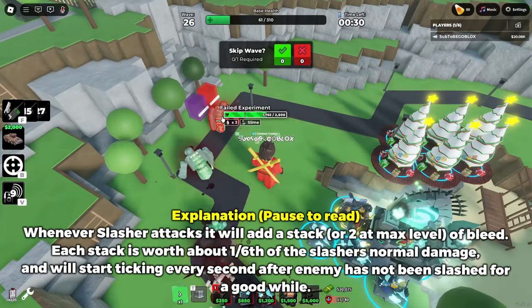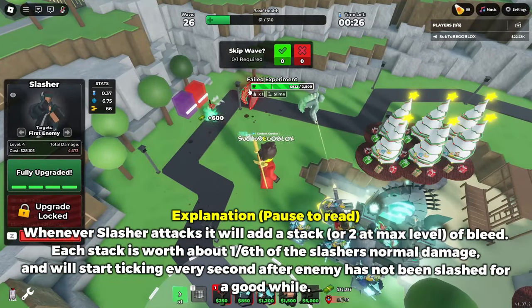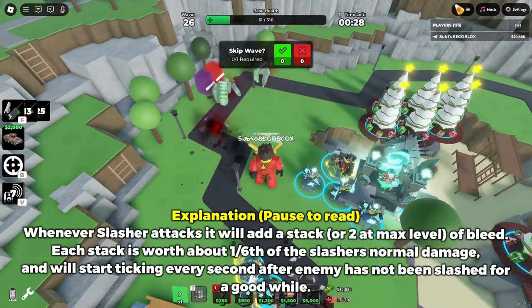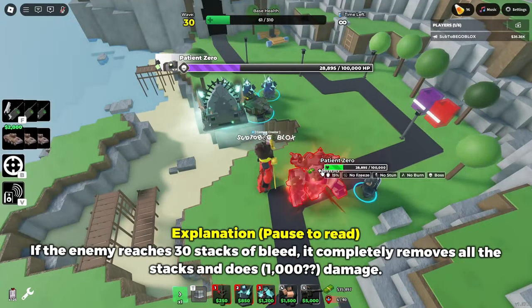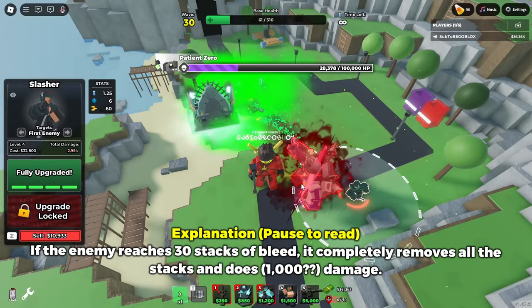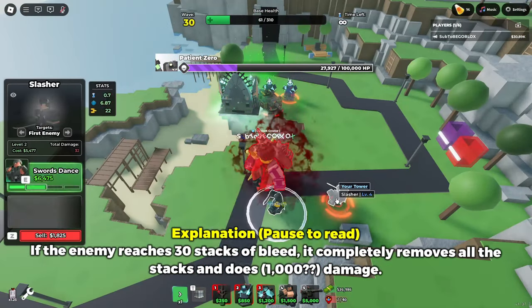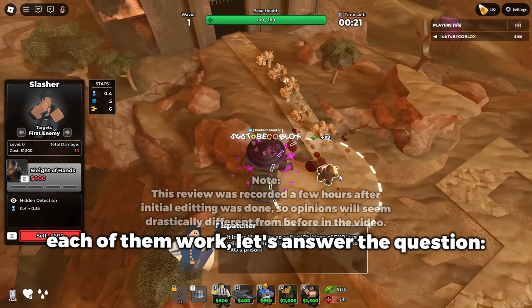Speaking of bleeding, let's get into how that mechanic works. A stack of bleed seems to equal about one-sixth of the Slasher's damage, and the stacks only start dealing damage after the enemy hasn't been hit for a decent amount of time. However, if you reach a stack of 30, the enemy takes about 1,000 damage and all the stacks are removed. So now that you know how each version works, let's answer the question.